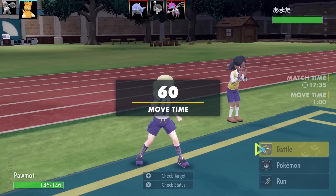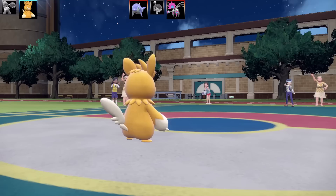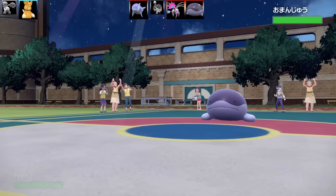Next Pokemon is going to be Pawmot. Pawmot is our next new type combination — it is an Electric and Fighting type, which is pretty cool. I've got on this set Revival Blessing, Double Shock, Ice Punch, and Close Combat. Now Double Shock is quite an interesting attack because it actually removes your Electric typing, which is pretty cool.